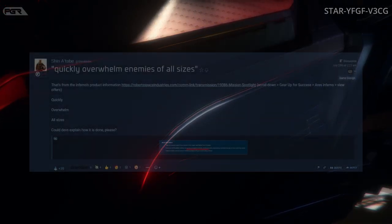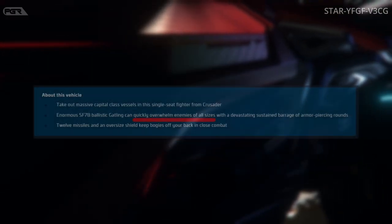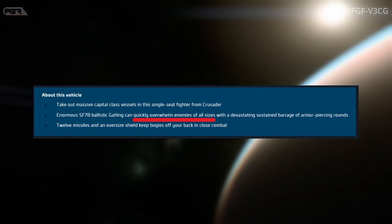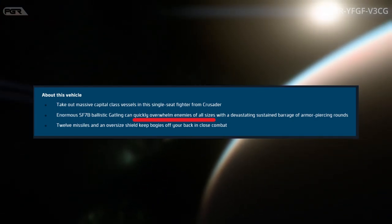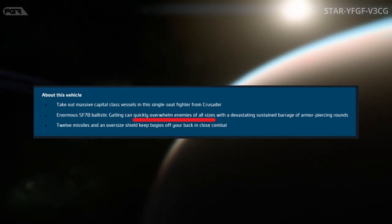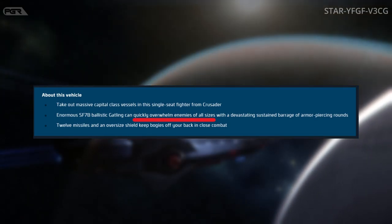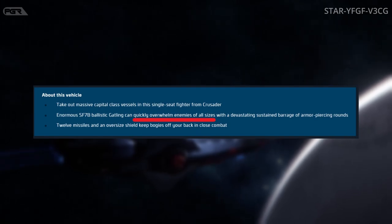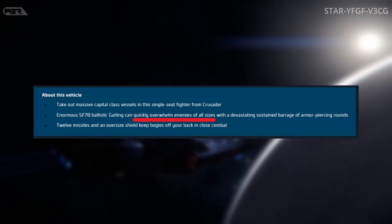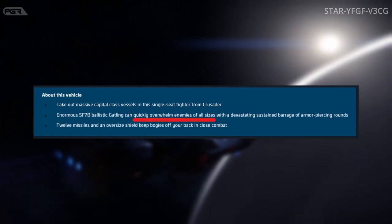I'm going to read exactly what they highlighted about this ship. It says: 'Take out massive capital class vessels in a single-seater fighter from Crusader. Enormous SF-7B ballistic gatling can quickly overwhelm enemies of all sizes with a devastating sustained barrage of armor-piercing rounds.' This is the key point mentioned in the description of the Aries before it was even sold, during the concept sale, which is the reason people purchased it.